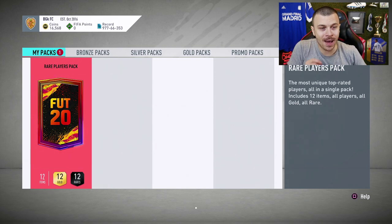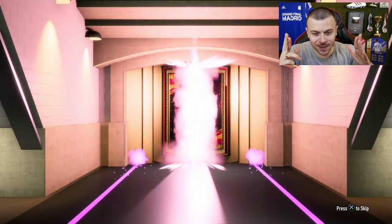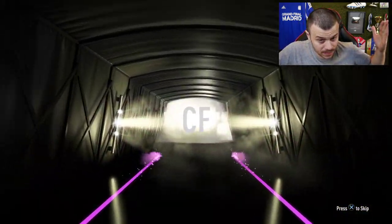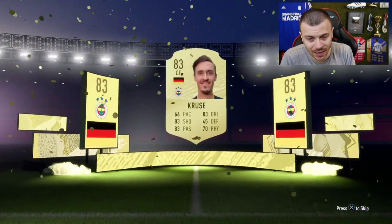Now it's time for the 50k pack. Imagine if I see back-to-back walkouts. Board down — fingers crossed. Nah, that's not a walkout. Never mind. German CF Cruz 83.